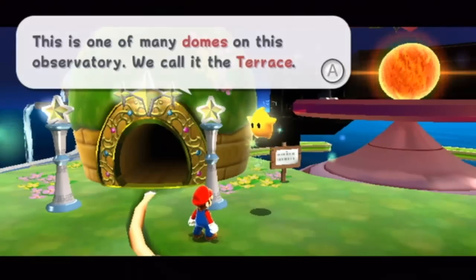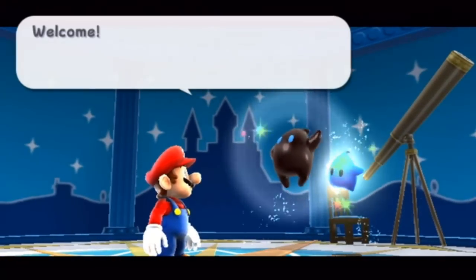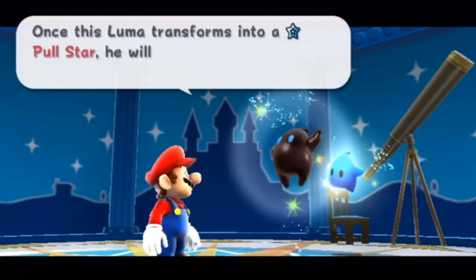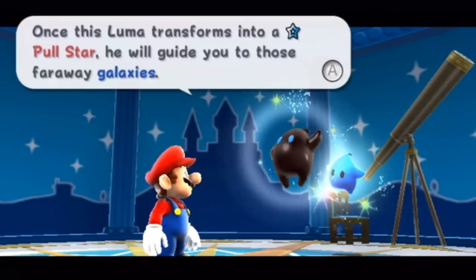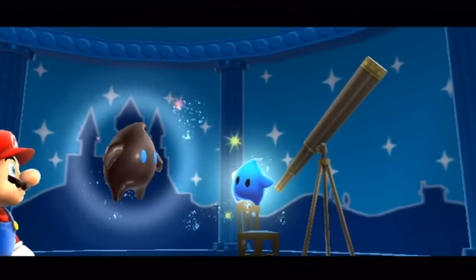Let's see what this guy has to say. This is one of the many domes — we call it the Terrace. We're going to be heading in here and taking on our first actual level and getting our first Power Star. I'm rather excited. This dome acts as an eye of the observatory. Loomis transforms into a Polestar; it will guide you to those faraway points. Simply point your pointer at the Polestar,